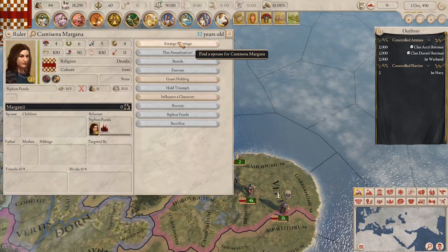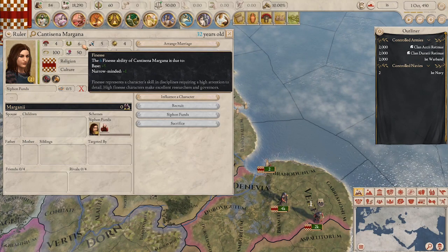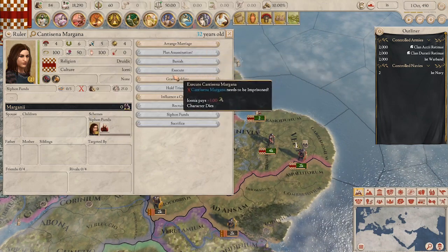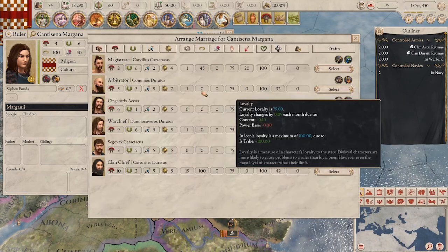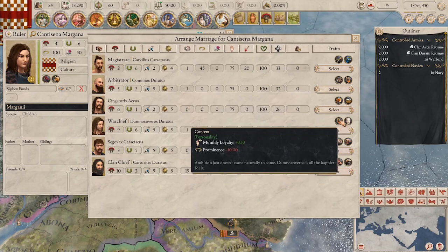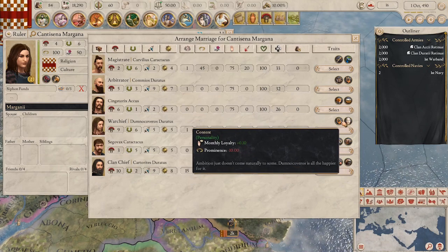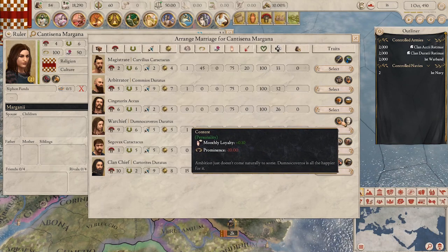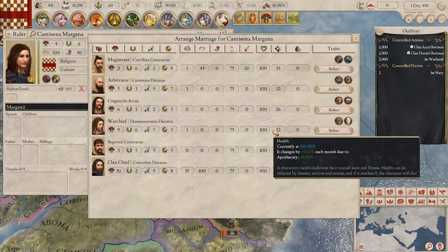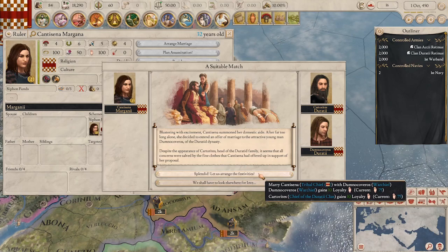My ruler — I'm going to call her Margana — is pretty decent: four Marshal, six Finesse, five Charisma, four Zeal. She could have been better. Hopefully her children or our next clan chiefs will be a little better. I'm going to go ahead and get her married. This guy has a high Marshal skill, which I tend to like. I'm not sure what the point of a spouse's traits are unless you appoint them as governor. But I'll go with this guy — I'm going to choose him and arrange some wedding festivities.